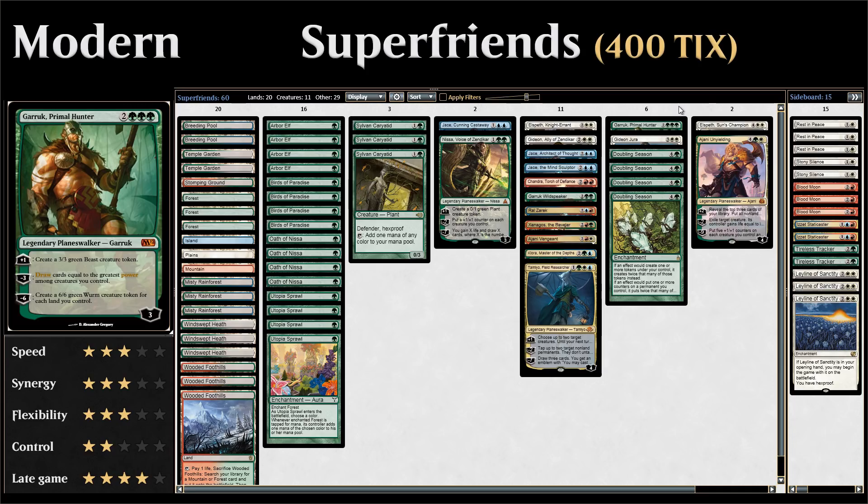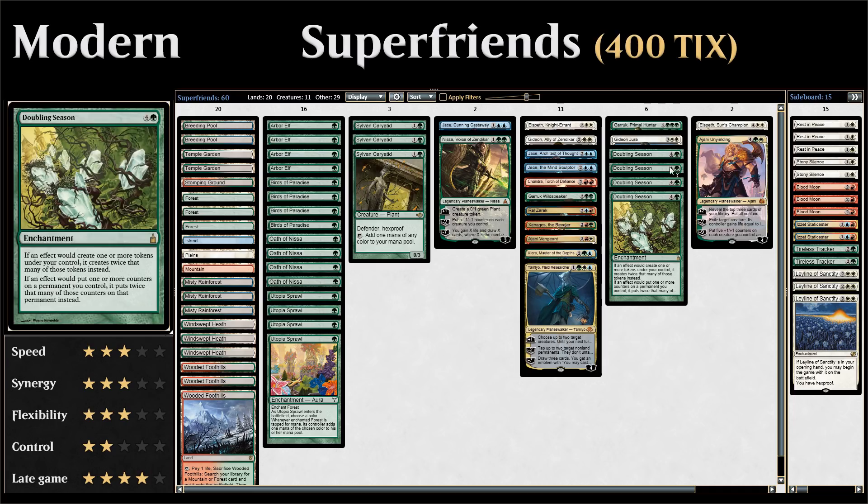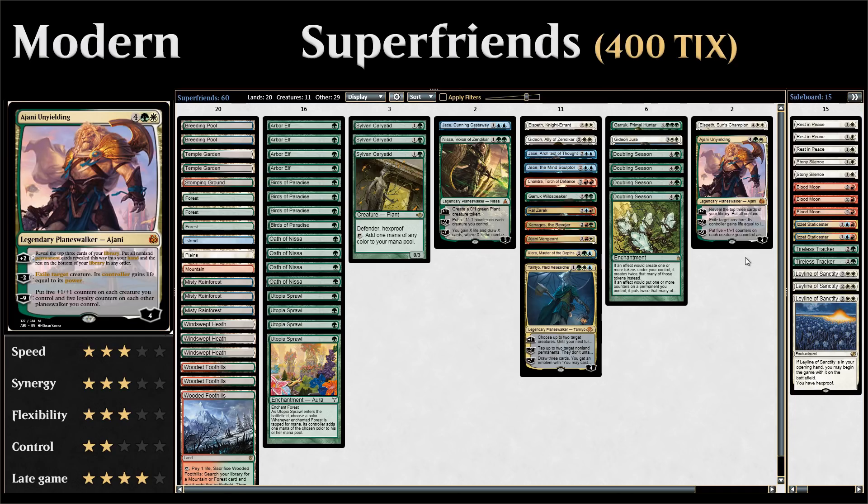At five mana we have Garruk, Primal Hunter, which synergizes nicely with Doubling Season making Beast tokens with the plus one, and his minus six — usable right away with Doubling Season — makes 6/6 green Wurm creature tokens for each land you control. We also have Gideon Jura, which is nice at protecting our planeswalkers by forcing creatures to attack Gideon instead. At six mana, Elspeth, Sun's Champion makes Soldier tokens and can ultimate right away with Doubling Season giving creatures +2/+2 and flying. Ajani Unyielding's plus two helps find more planeswalkers, mana creatures, and Doubling Seasons.